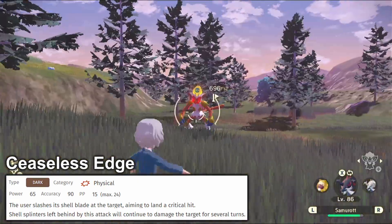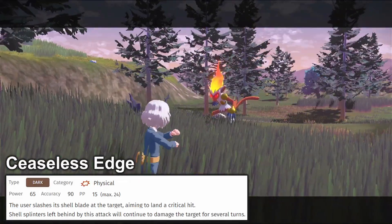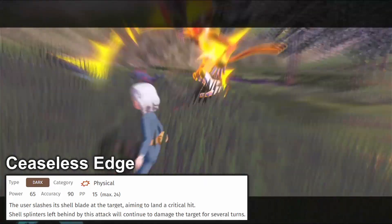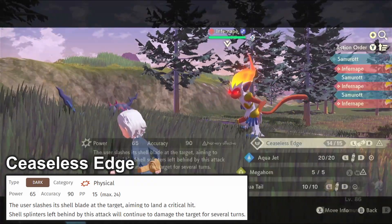But you're not looking at the big picture. First, every attack in Legends was weakened a bit compared to the normal games, so that 65 could easily be more like 85 in Scarlet and Violet — which is good. That's good damage. But honestly, that's just the tip of the iceberg.